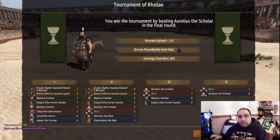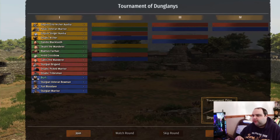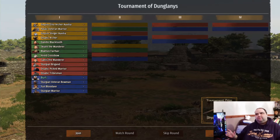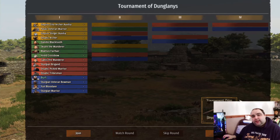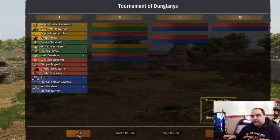Now I'm going to move on to the next tournament. We're at a completely different area now, in the Highlands — a place called Dunglamas. These guys are sort of like Vikings; they're called Battanians. They focus on heavier weapons such as two-handed axes, massive swords like broadswords and flamberges, and things like that. Which is great for me because I like playing that way anyway.